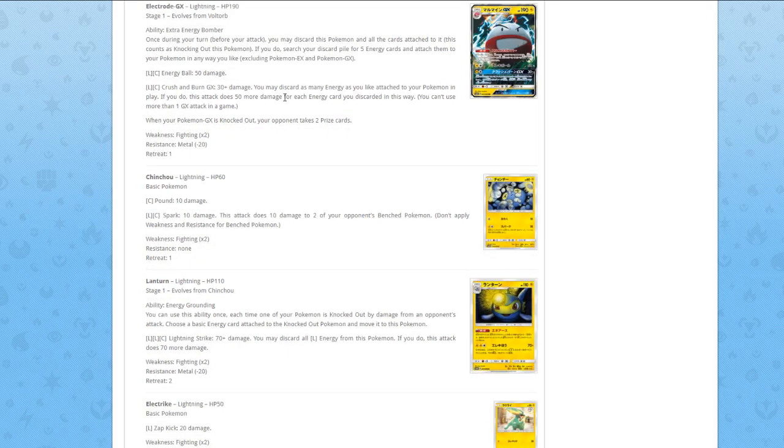Shinx — 10 damage for one Colorless, and for one Colorless and one Lightning, Spark does 10 damage plus 10 to two of your opponent's benched Pokémon. Just another bad basic.